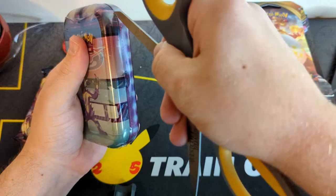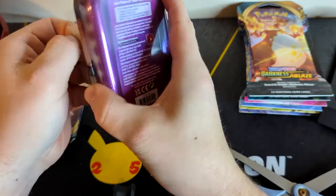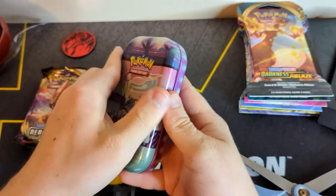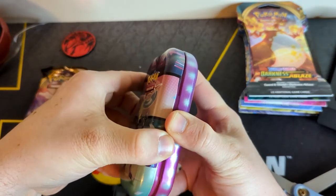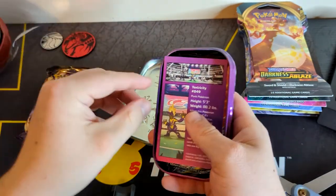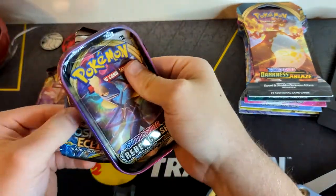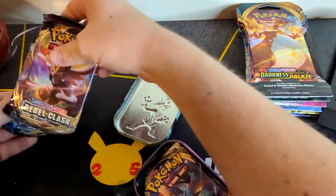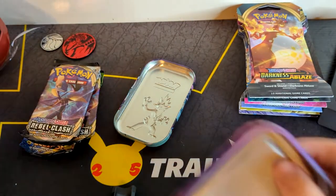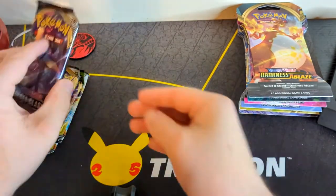If I'm correct, this tin should also contain a Cosmic Eclipse in it. Let's hope it does. There's our Suicune coin. There it is — it contains a Cosmic Eclipse and a Rebel Clash. There's our tins, set that to the side. Let's start cracking.